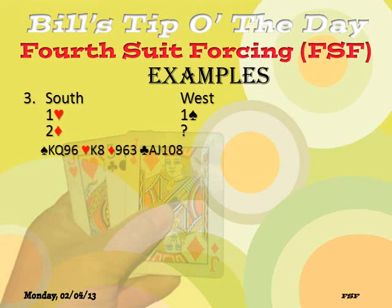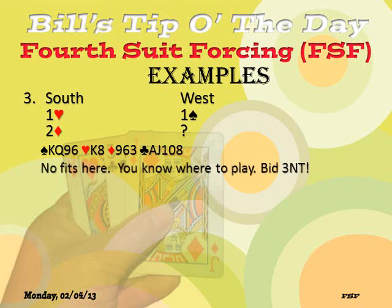Here's another example. Partner opens one heart, you bid one spade, and partner now bids two diamonds. You have enough strength to be in game — you've got all the suits covered. You've got clubs covered, partner has bid the red suits, and you've got the black suits. So just bid three no trump. Bid what you think you can make. Don't use fourth suit forcing — there's no need to.